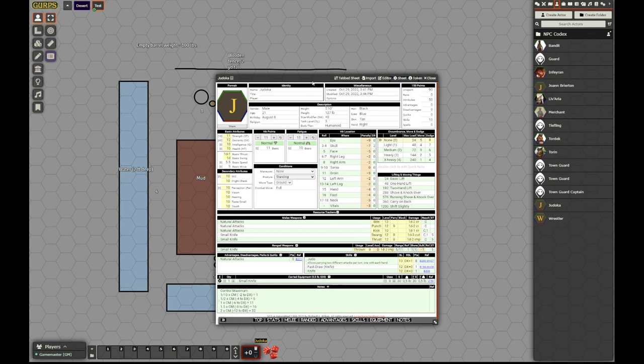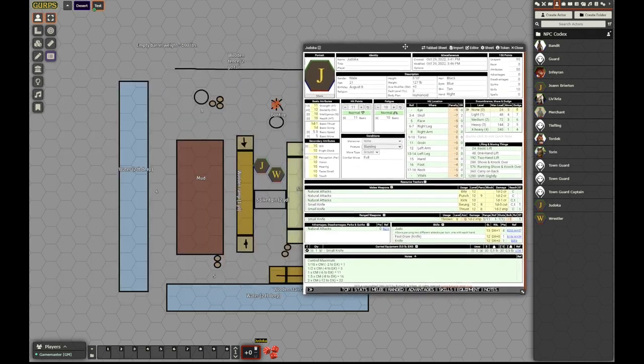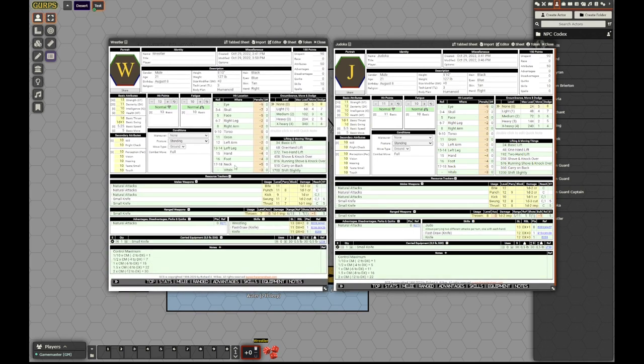The first combatant is a judoka who just has judo and a small knife — it's not ready, it's for when things get hairy. He has a higher dexterity than the other guy and just strength 11. I put all the control maximum and thresholds in the notes; that should be useful. Then we have the wrestler, who also has a small knife just in case. He has lower dexterity but higher strength, and he has the wrestling skill instead of judo.